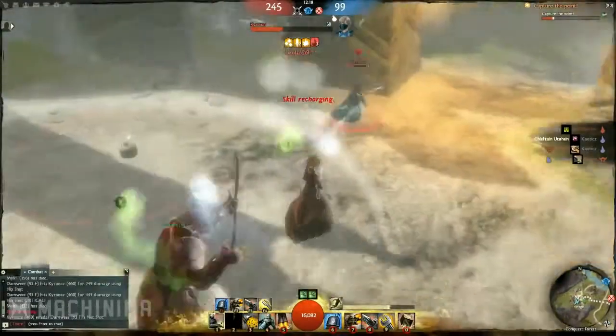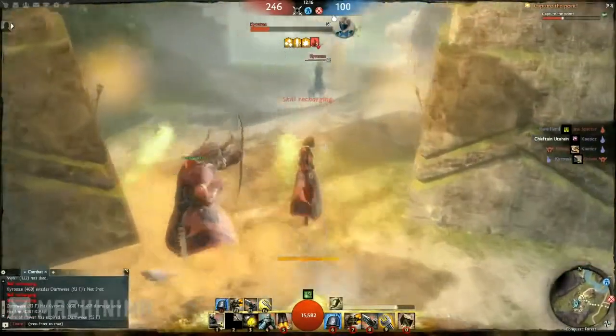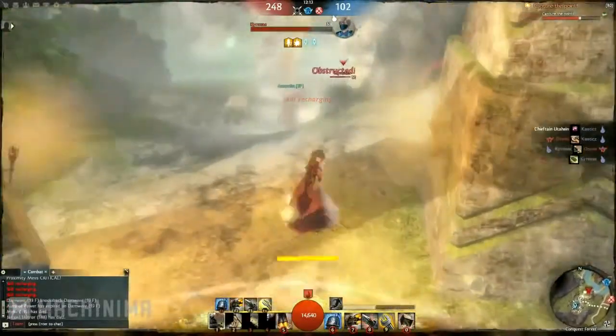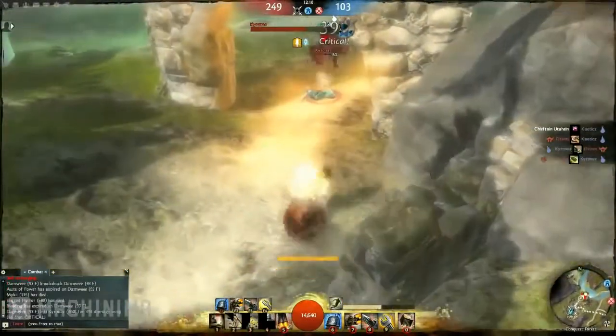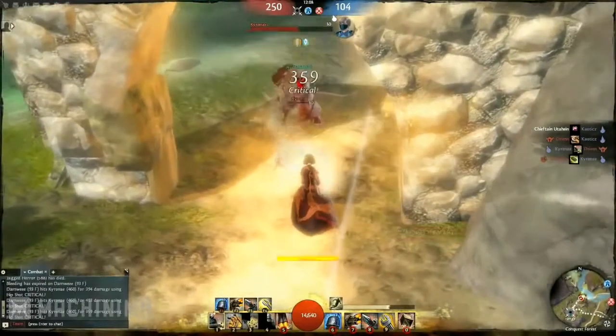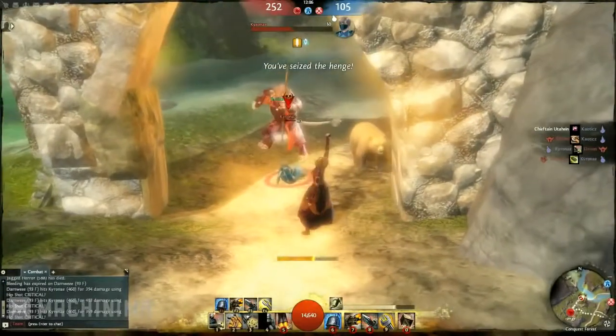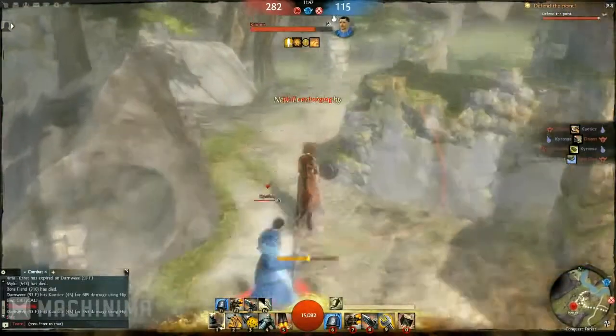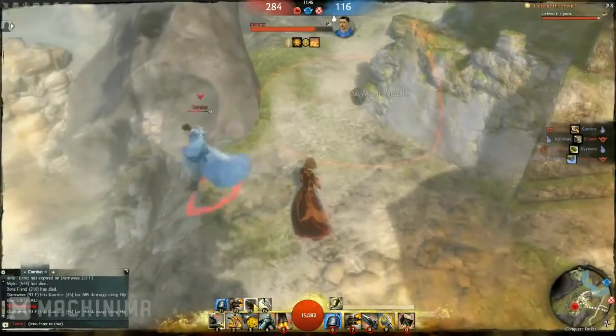I didn't really know how to play the engineer. This is the first battleground I ever did and the first time I ever played the class, so it was quite interesting to see how I'd come across. Just there I actually got the pushback kill while using the pushback ability, just after reading over them, and got the first kill on my engineer. We actually progressed further to have his friend come through.